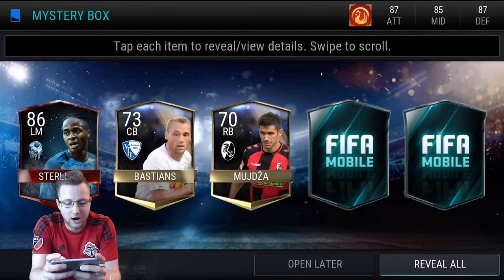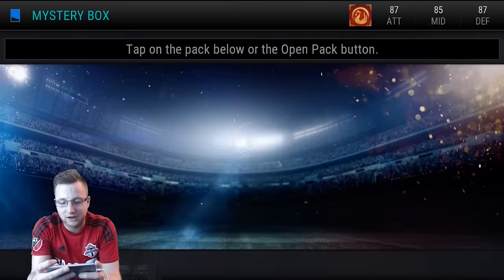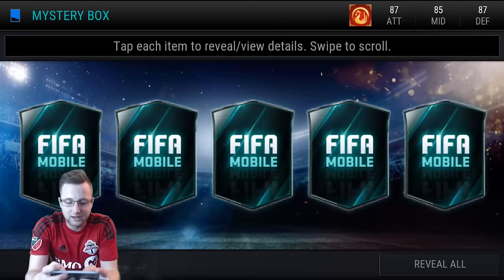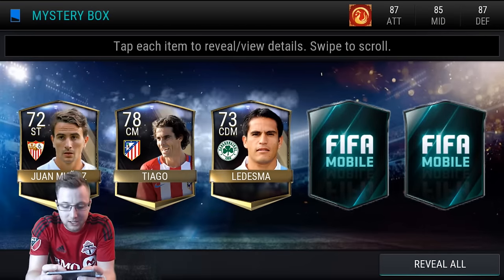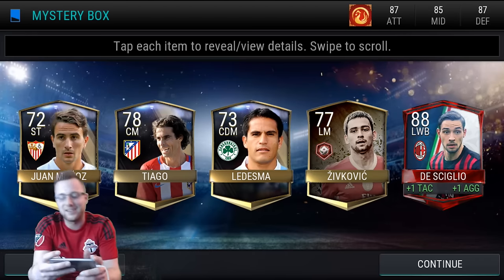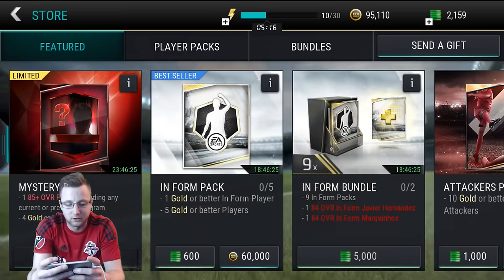So the next one up is going to be Sterling. Not quite as good as the first ones. We got two left to try and get something massive, maybe a team of the year. Another Calcio A player — left wing back. We already have him a few times, but he is still a decent pull out of there.